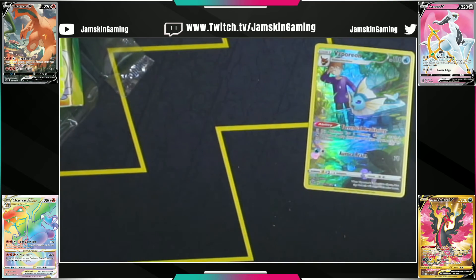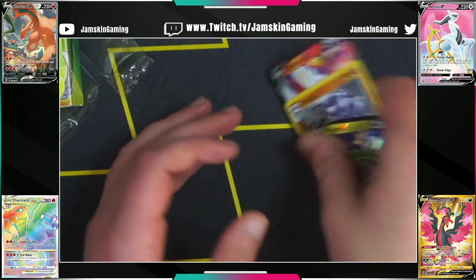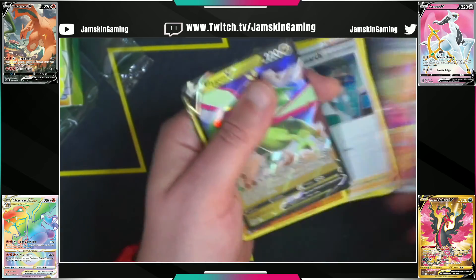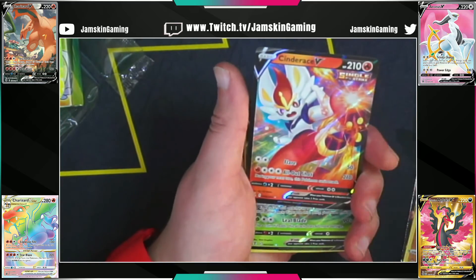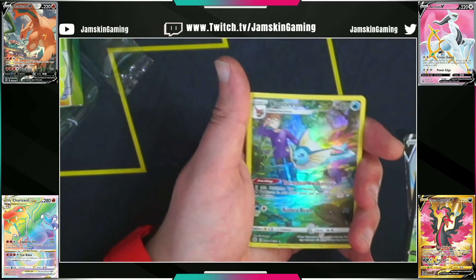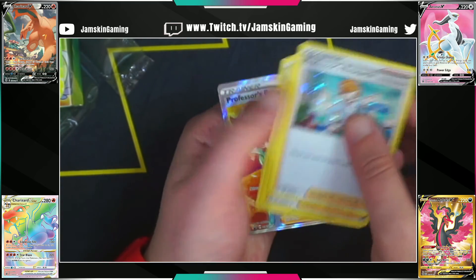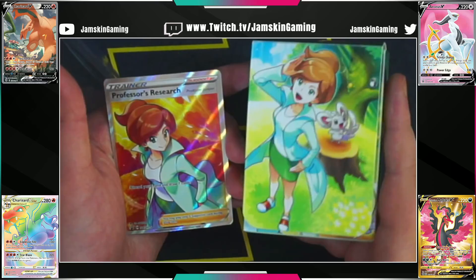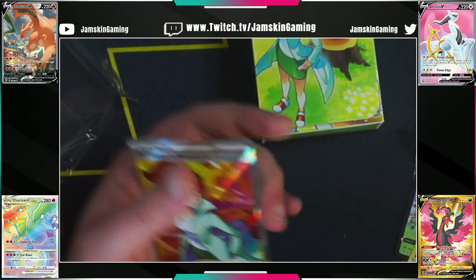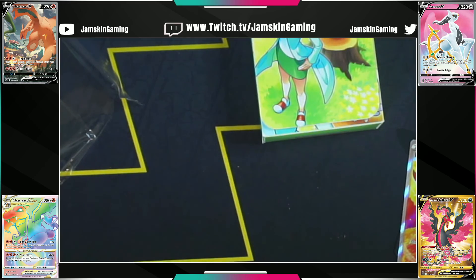Let's have a quick look at the pulls from the packs themselves and then include the promos. So a Flygon V, a Steelix, Cinderace V, Leafeon V-MAX, got the Vaporeon trainer gallery, and then your three Professor's Research cards, and the full art Professor's Research as well. Plus the lovely deck box and the sleeves with the same design. Yeah, it was a nice little opening, I hope you all enjoyed it. If you did, please leave a like and I hope to see you all in the next one — take care and bye bye for now.